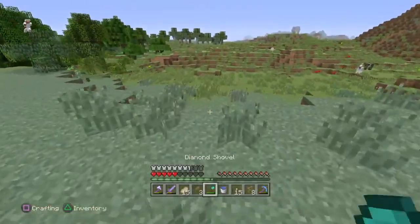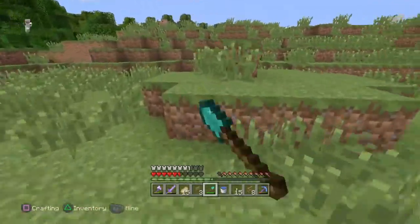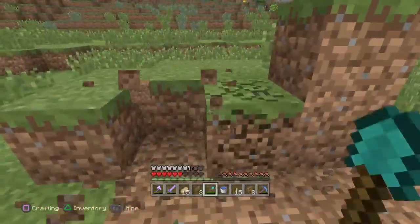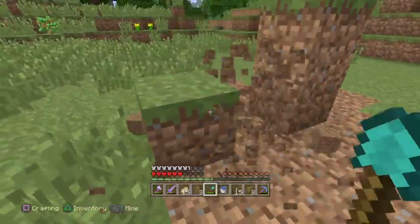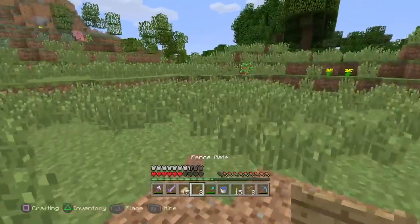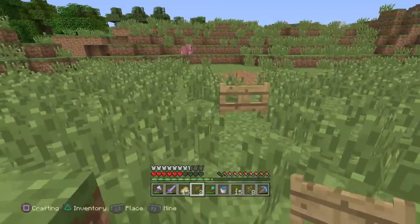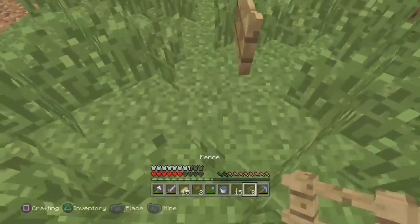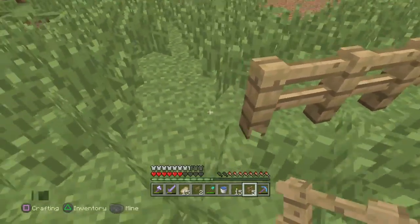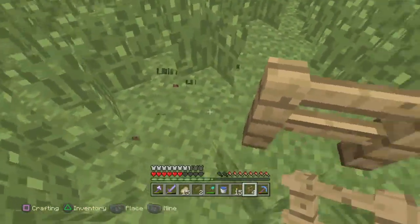In this area in front of us, we are going to make a little farm and we're going to make it for pigs, cows, and chickens. There are no chickens about at the moment so it might take a while to get them. First, we'll put a fence gate there and start building around it. This grass is annoying - that's four, let's go one more to make it five.